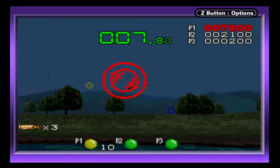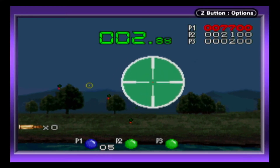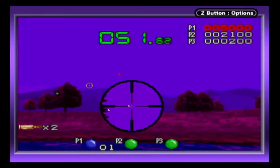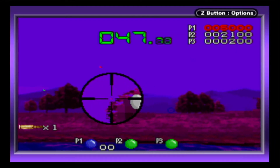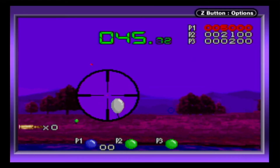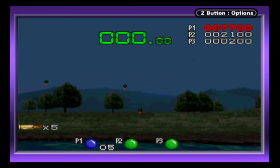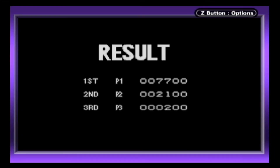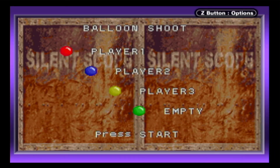It's an interesting mechanic that brings necessary variety to what otherwise might be a plain and boring experience. There is no music during Balloon Shot, which does leave the gameplay feeling a little empty, but at least the rifle sound effects will let players know when their opponents are taking shots. When the game is over and the results are displayed, players are taken back to the main menu where they can start a new game without having to turn the power off and resend the data. There's also a connection loss screen that hangs if a player's connection is severed.